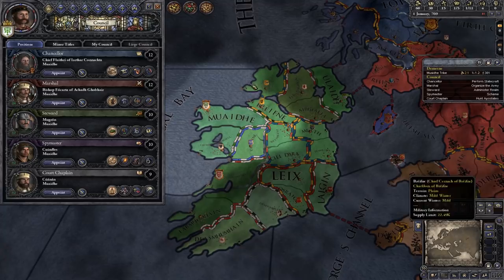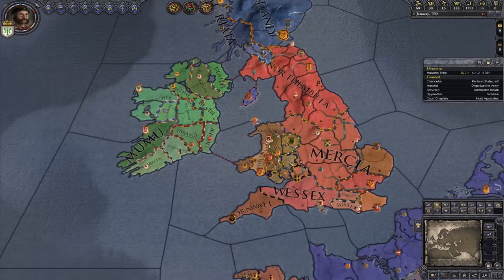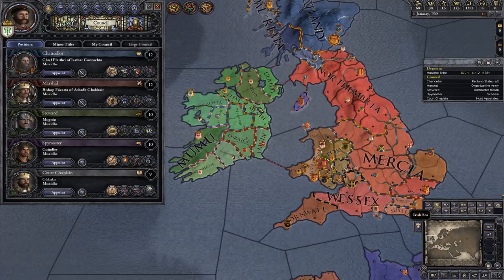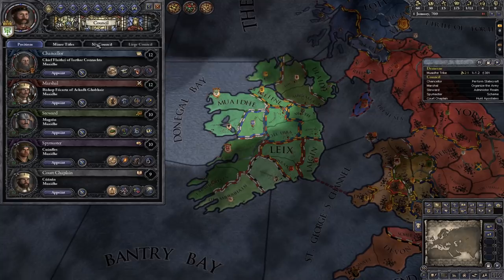We're playing as what's known as a tribal kingdom — not feudal, not knights, but a collection of tribes. The reason I wanted to go for tribes is they're a little bit harder but they give you a good understanding of the game because it's a little bit slower. You can become feudal later and we'll go on to that. Our chancellor is our diplomat. You can have him perform statecraft — talking to all your councillors to keep them on your side and keep everyone's relations good.